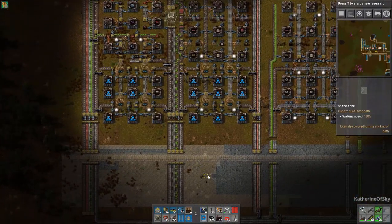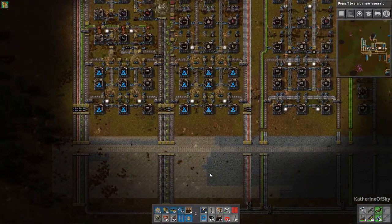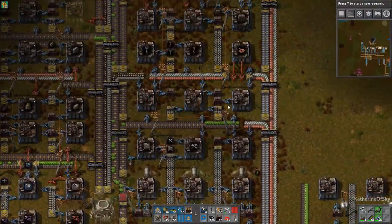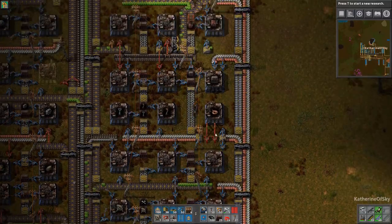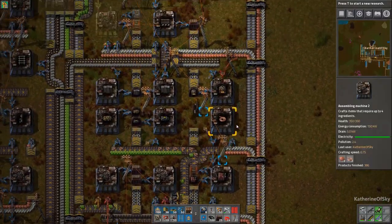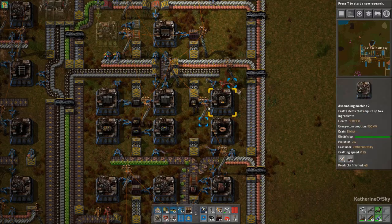I should grab some power poles. Later on, all of these regular chests will be replaced with passive providers so that we can get all of these items automatically delivered to us.